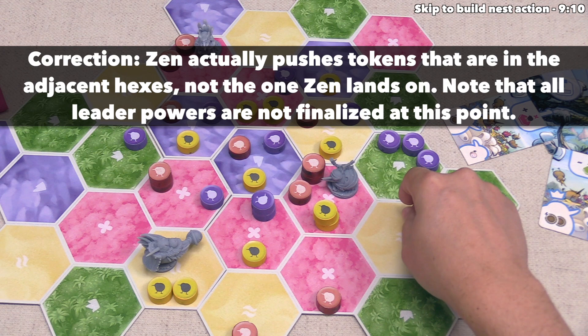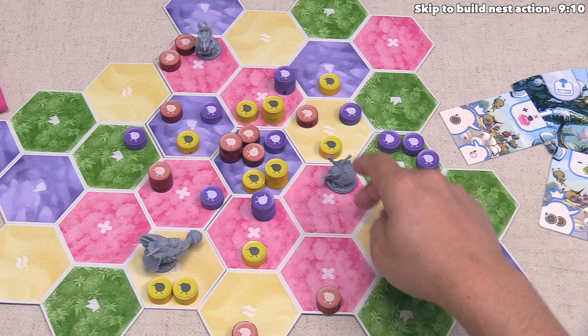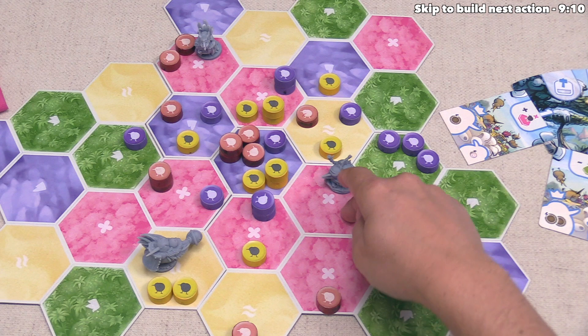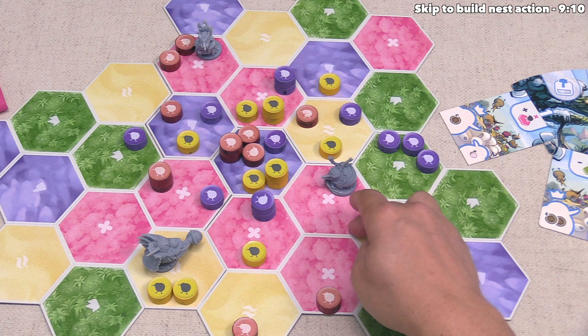Each of these can be pushed into different spots or the same spot. We are going to push all of these into this center area — this size two will go there, this size two will go into the middle, and this size one will go there as well. We have kicked out three value worth of red kiwis and two value worth of yellow kiwis from this area, plus another red kiwi from earlier. This was a great move for us.